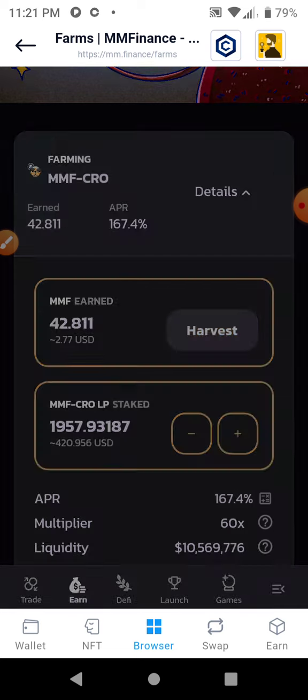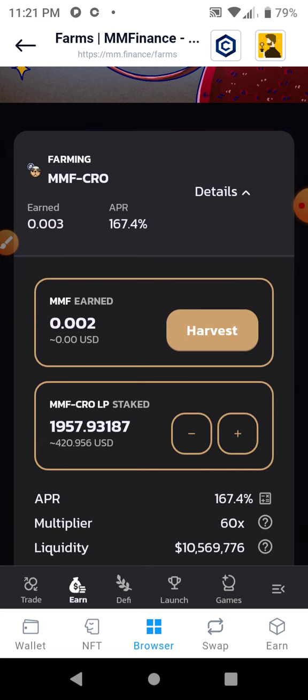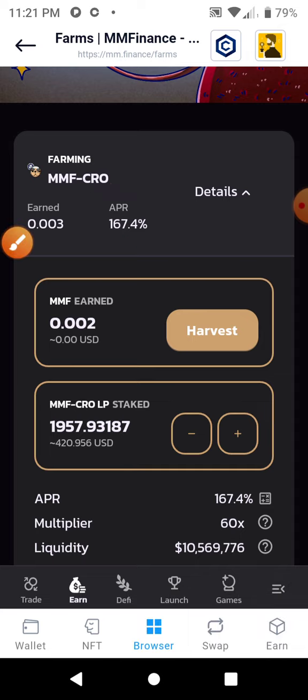Remember, this is not financial advice. I'm just documenting what I'm doing here. Pretty much every DeFi move I make, I'm going to come record it. What we're doing here is just compounding interest. We're still getting a great rate at 167.4% APR — that's just great. This will compound really fast at that rate. As soon as I reach about $5, I come and compound it. It can cost about $0.70 to $1 to do it, so I wait until it gets around $5.